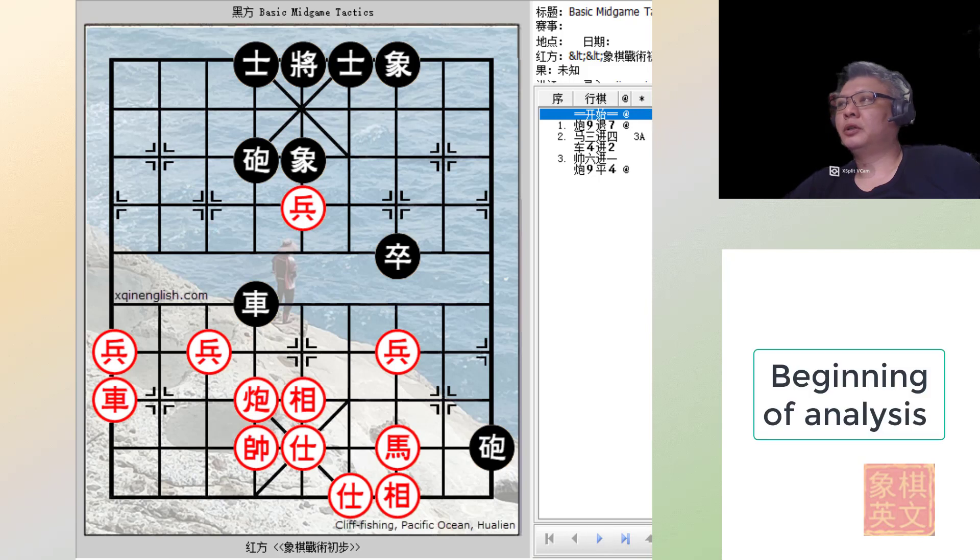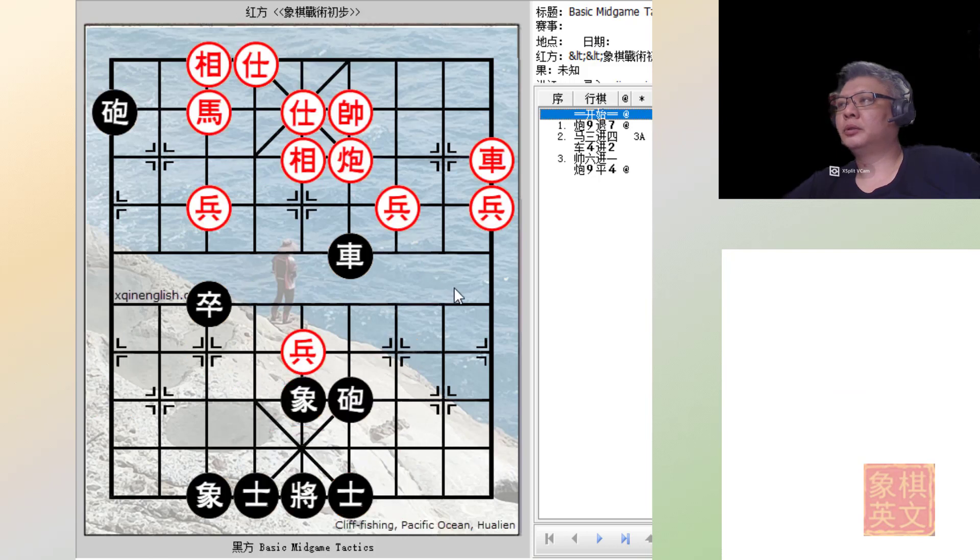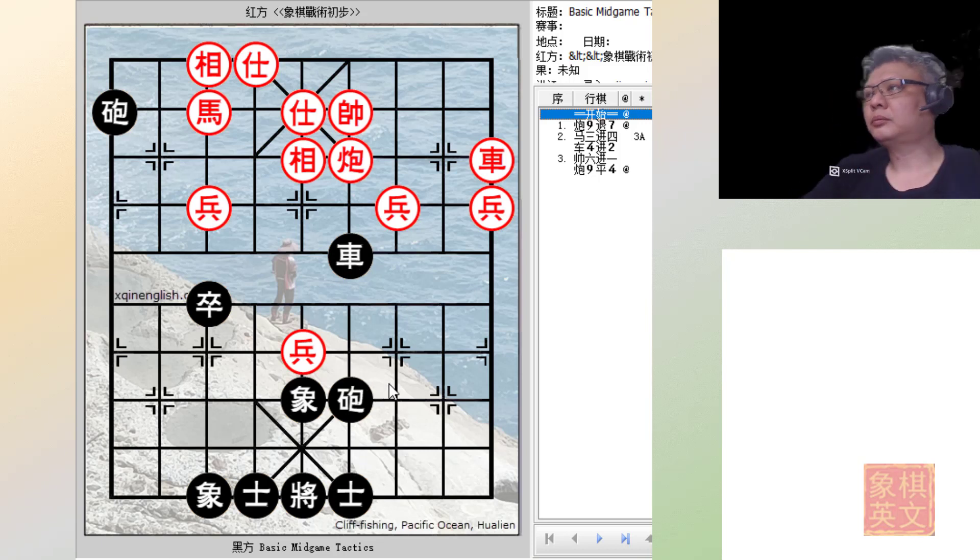Without further ado, let us analyze this position. For this bot, black will be the first to move — I've changed the position of the bot. Red would have similar material: two cannons, one chariot, one pawn, and a full guard, but with three pawns. In terms of material advantage, black would be attacking.